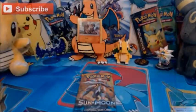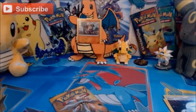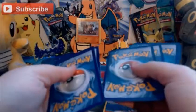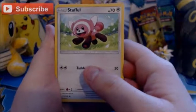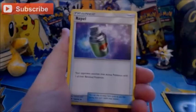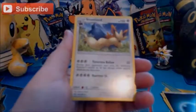And the Solgaleo pack. I'm actually going to take the Energy out and set it away because you guys don't need to see the Energy. We're starting with a Stufful, Wingull, Dratini, Lillipup, Bounsweet, Rampardos, Golbat, Professor Kukui, a Reverse Holo Energy Switch, and the Rare is a regular Rare Stoutland. So nothing fantastic in those packs sadly.